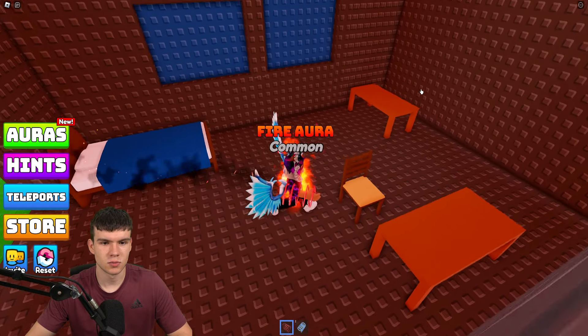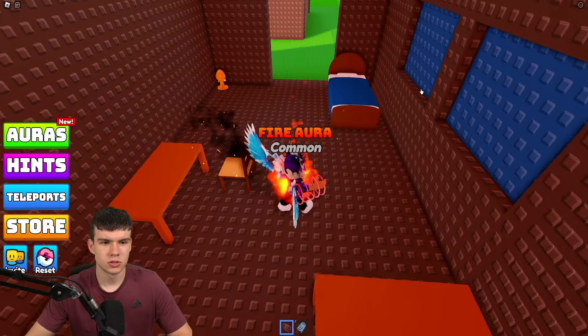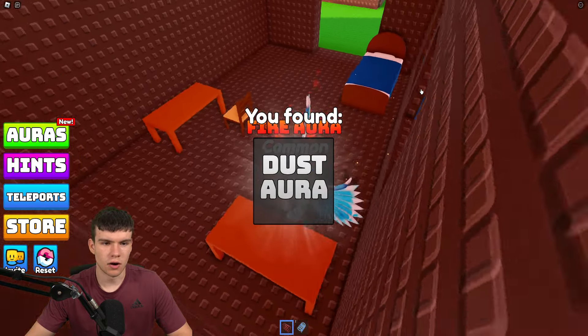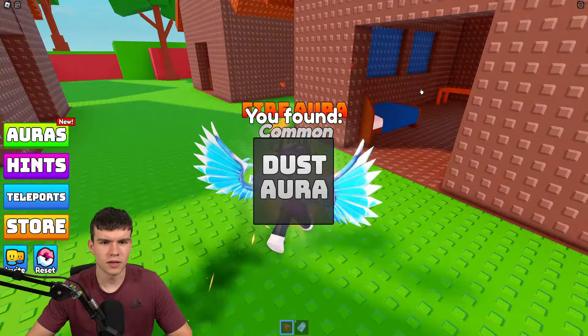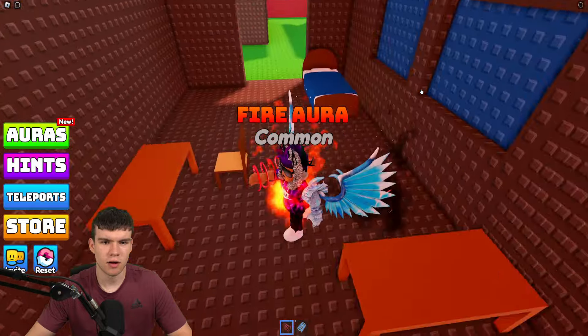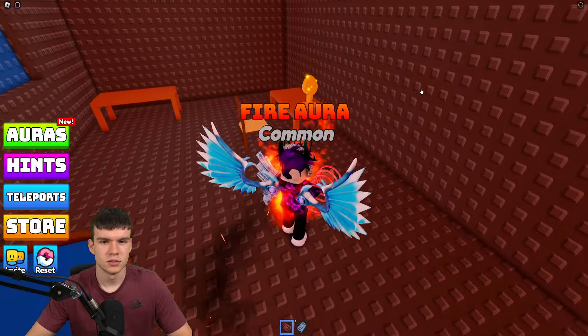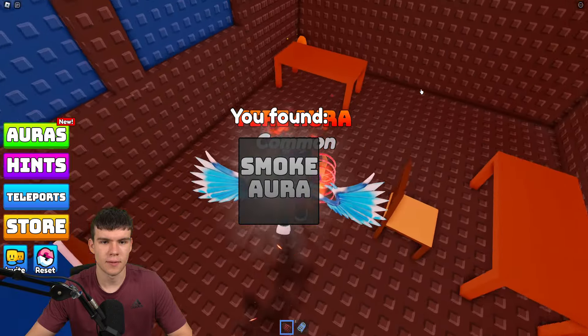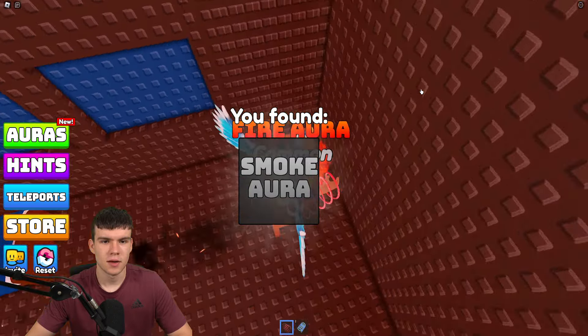Here's another one — the dust aura. It looks like all of the auras are located in those mirror-type things around the map. Here's another one: the smoke aura — claim that one. Then we have another one just down here, which is the energy core aura.